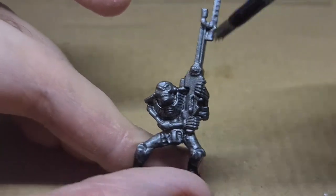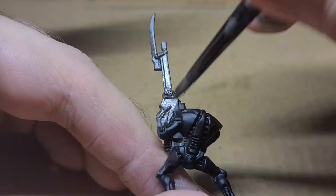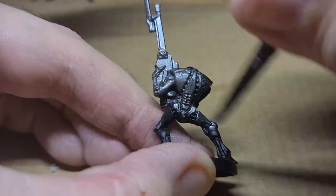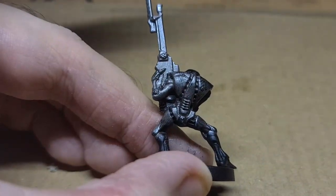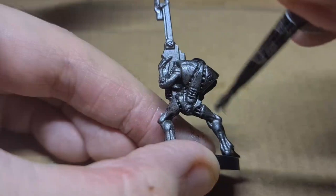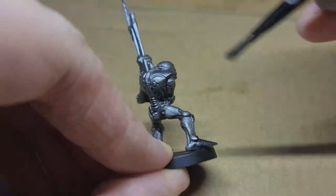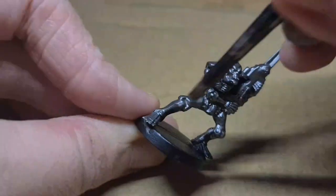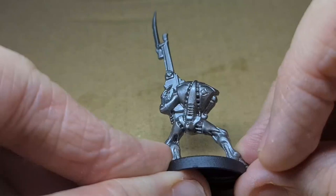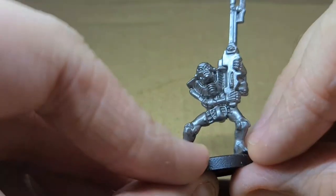I'm using Leadbelcher — you can use any dark silver that you may have. I'm using this because it's what I have, and Citadel is a brand easy to obtain from a local hobby store or Games Workshop. I put this on the wet palette so it's quite thinned down, because I don't want any of these details to be clogged up. You might need a couple of coats because you don't want to put it on too thick.